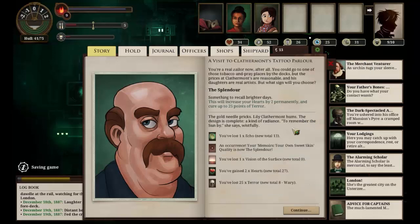The gold needle pricks, Lily Clathermont hums. The design is complete — a kind of radiance. 'To remember the sun by,' she says, wistfully. We now have Memoirs — your own sweet skin is now the splendour. We've lost a vision of the surface, gained two Hearts, and lost 25 Terror. Nice indeed.